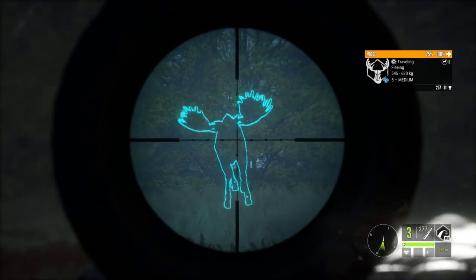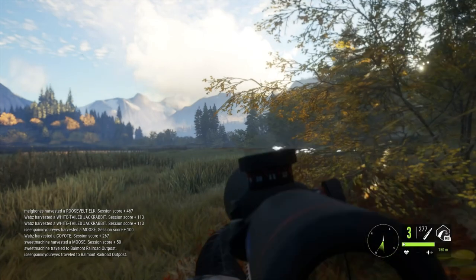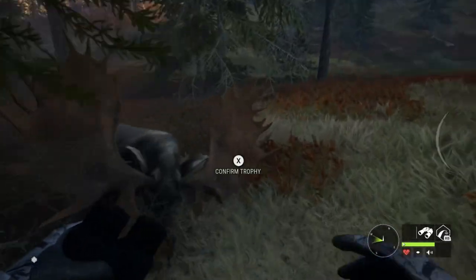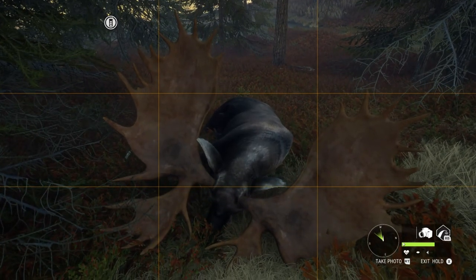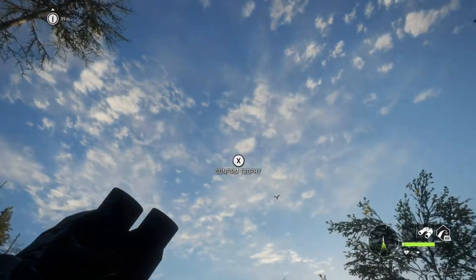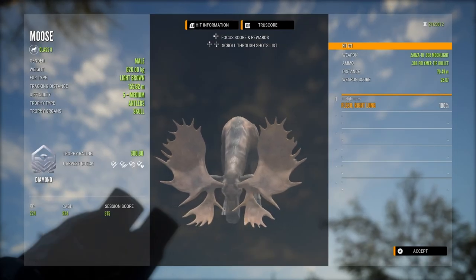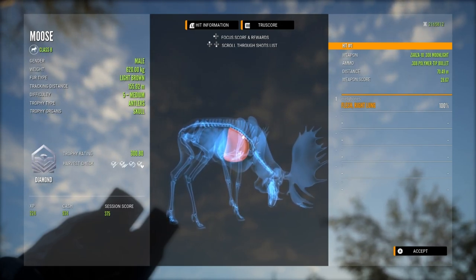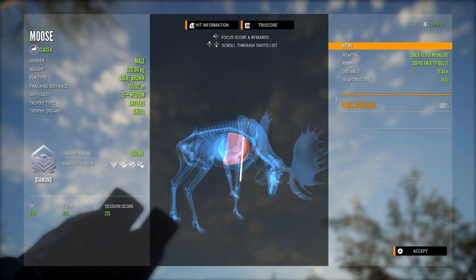As soon as the highlight came up and I saw that huge rack, I knew exactly what I was looking at without even waiting for the spotting info. Taking this guy with the 308, I kept the shot nice and behind the shoulder blade for enough penetration. He runs off and I didn't see his health dropping — doing that trot that normally means you've only wounded them. I was really panicking, but I found vital blood and figured it must have been a single lung. Picking him up, he is max weight at 620 kg and scores 300.80 diamond.